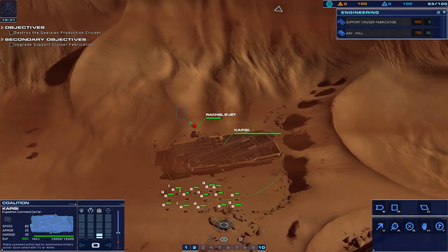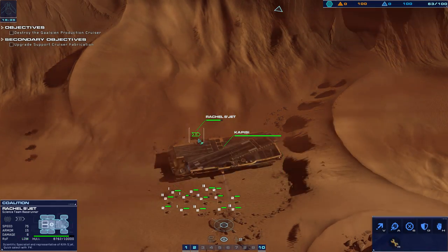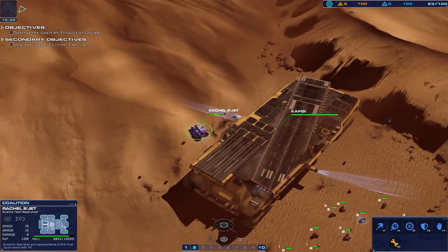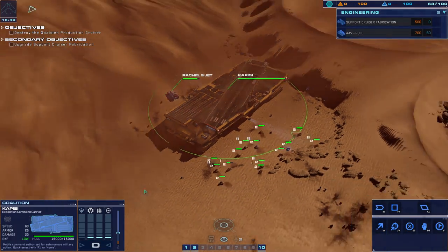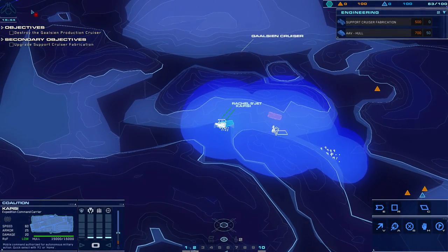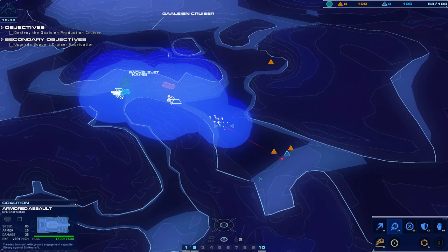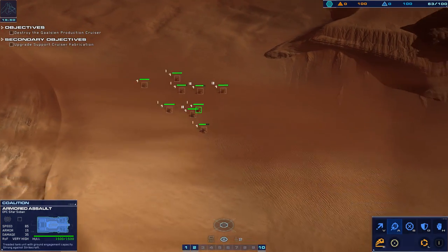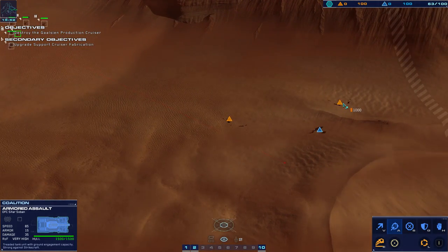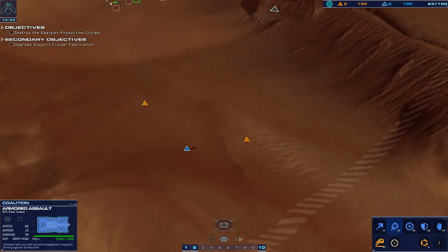Actually Rachel's here and she can repair everything — repair systems online, weapon range systems currently active. I don't think there's anything else really here, but we can bring our carrier over to 1v1 the Galceen cruiser. This armored assault should be enough to defend — I just need them to basically not die. I guess that's the edge of the map right there.